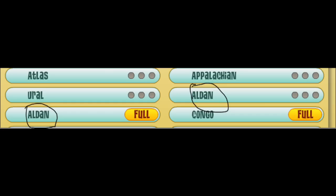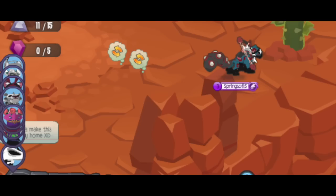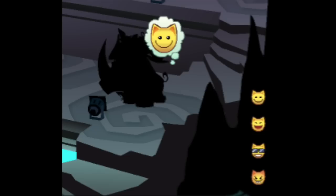When doing the Forgotten Desert adventure, not only does this person have like 20 people on their screen, but two random trading symbols also showed up even though you can't trade in adventures.